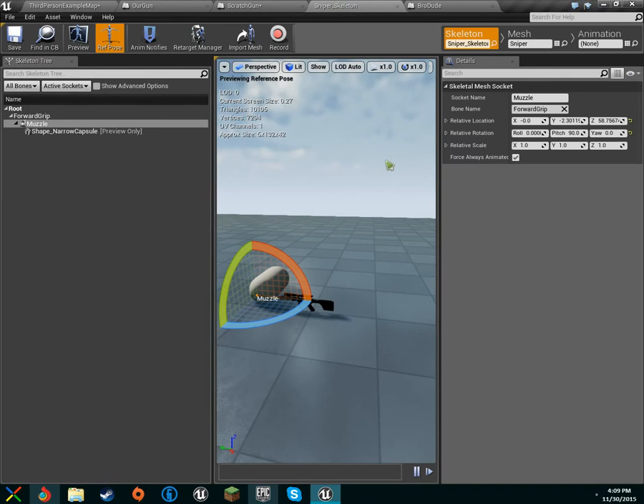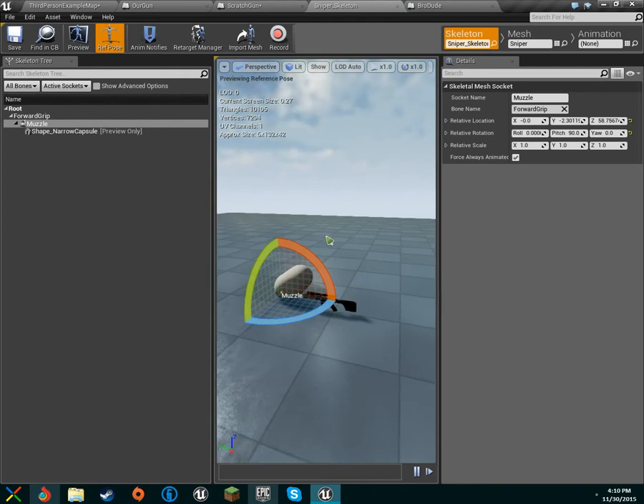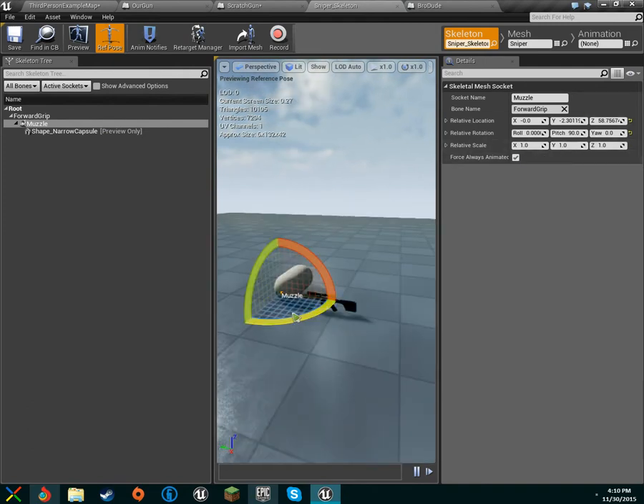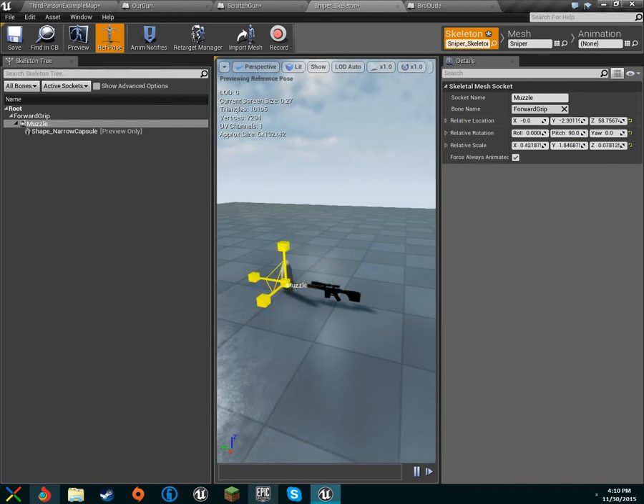Let's hop over to our sniper skeleton — or whatever skeleton and mesh you're using — and go to its skeleton. Make sure its Z-axis, the blue one, is set to 90. Just change the pitch to 90 so that it's facing the right way, and then we'll scale it down to more of a bullet size.